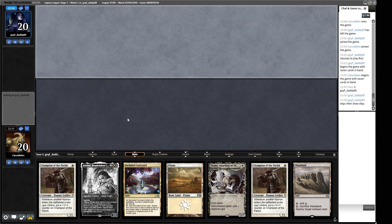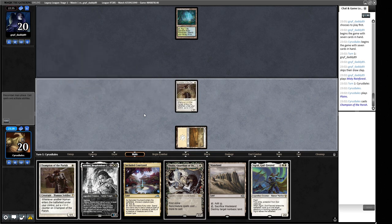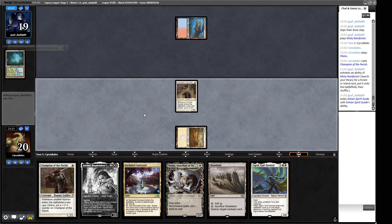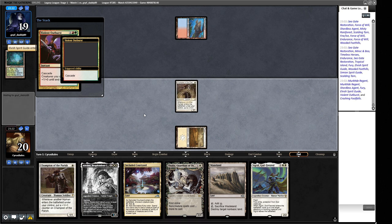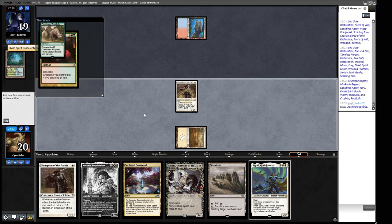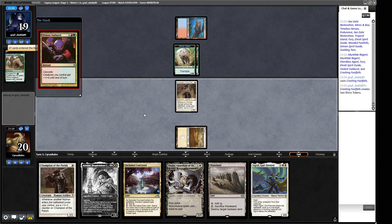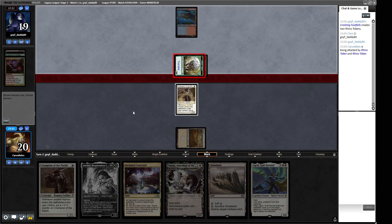We have one of the Rhinos checked with our Sigrid in a couple of turns. We'll take a bit of damage — that's fine. If they make a second Crashing Footfalls we probably can't win. We play Cavern naming Human so we have both threats answered. We try to make it harder for them to cascade. We grow our Champion, and next turn we can play a first-striker, exile one Rhino, and double-block the other with two first-strikers.